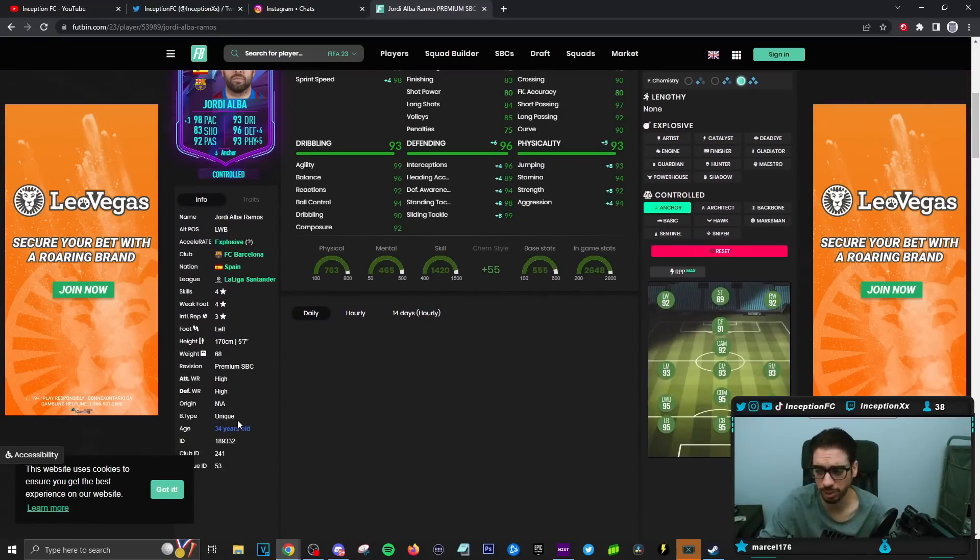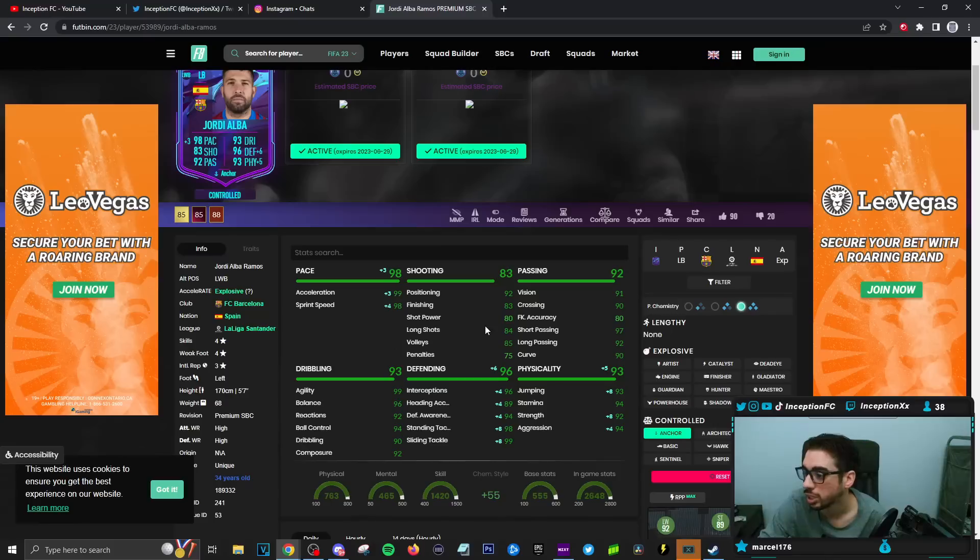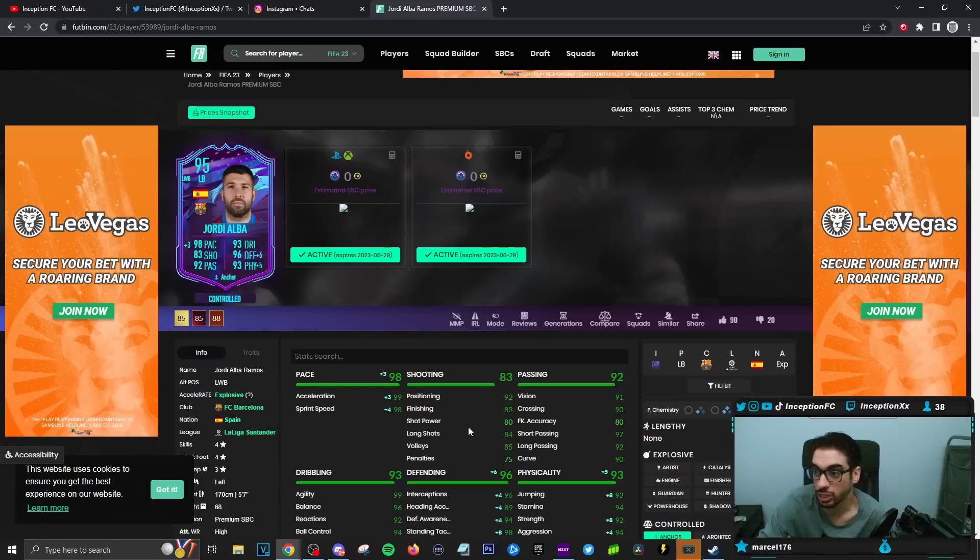He's a unique body type player, so I want to see how that works in game. His shooting stats are there, passing stats he has, dribbling all in a very good area considering he's 5'7" with a unique body type. Defensive stats are good, physical stats are good — it just looks like a really well-rounded card. And obviously if you ended up doing this with a Sergio Busquets card, it's a nice little triple link setup. So we're going to go ahead and unlock the card and I'll show you guys how we line them up.